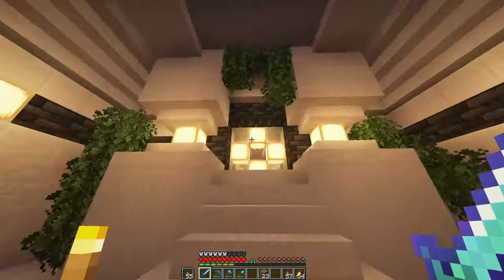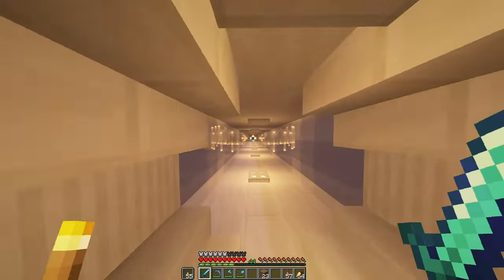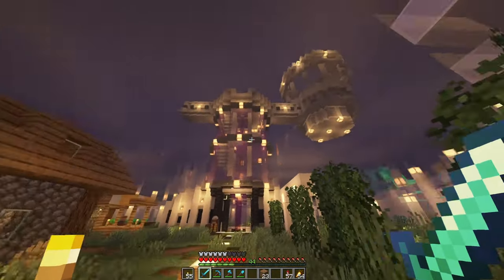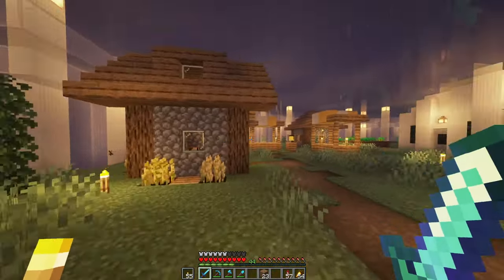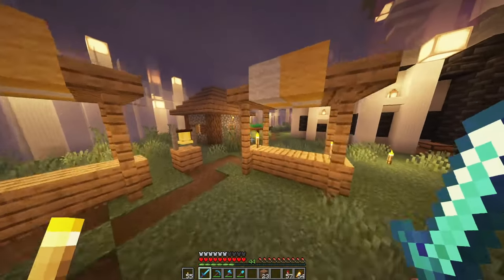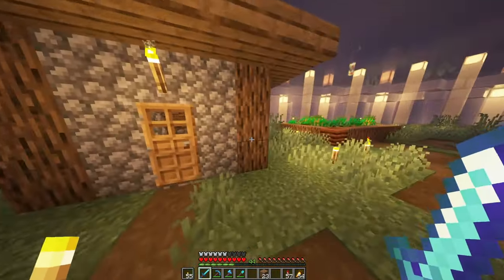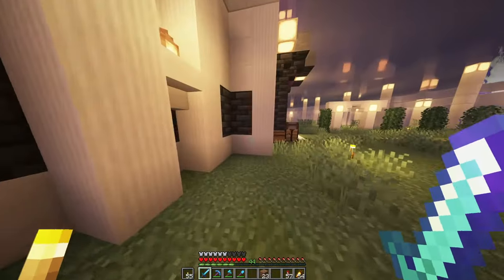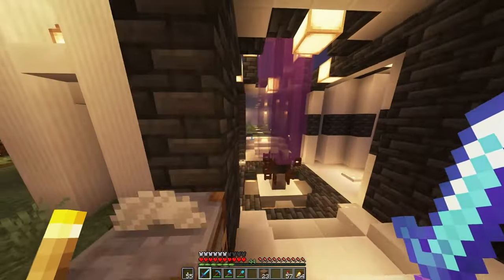Number three: Space Station. A lot of people just leave their End biome as is and don't come back, but I love going back to the End after beating the Ender Dragon a few times to create my own little base out there. Bonus points if you can get a villager up here. I tried to make a little village recreation — it's a pretty long-term project that I never really finished, but here's some inspiration for you.